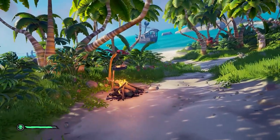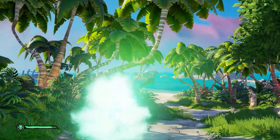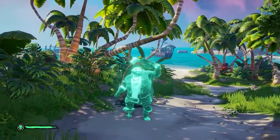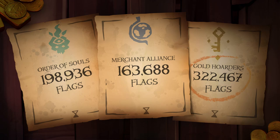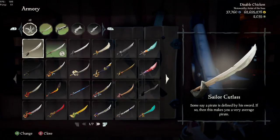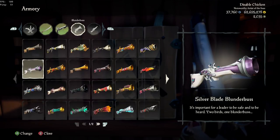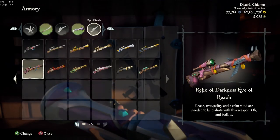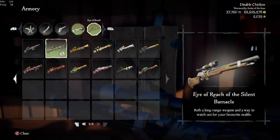I also feel the Maiden Voyage forces new players into a certain playstyle. The fact that it only teaches you how to play like a Gold Hoarder and doesn't showcase the Order of Souls or Merchant Alliance starts off a lot of players only doing Gold Hoarders, making it the most popular faction. This was shown back during the Reapers vs. the Vault event, where the most sold emissary flags were the Gold Hoarders. Another common habit I see is the pistol-sword combo, as that's the loadout the game forces you to have and doesn't prompt you to try anything else. It took me about a year to test out using the sniper and blunderbuss, and now that's my main weapon combo.